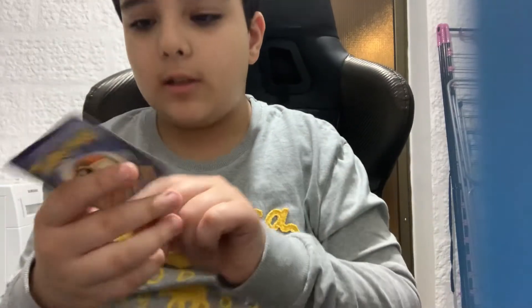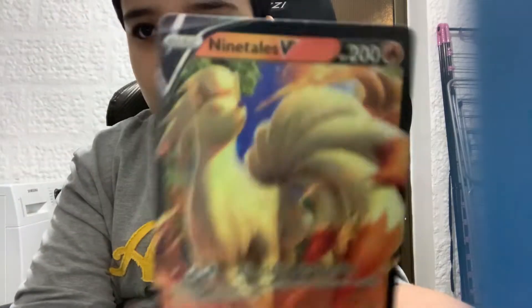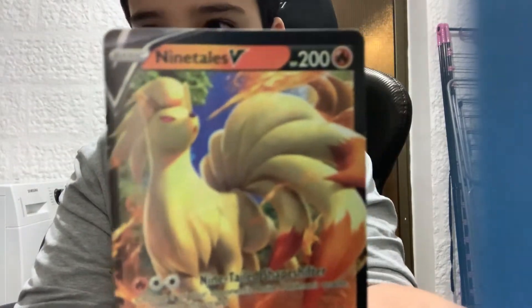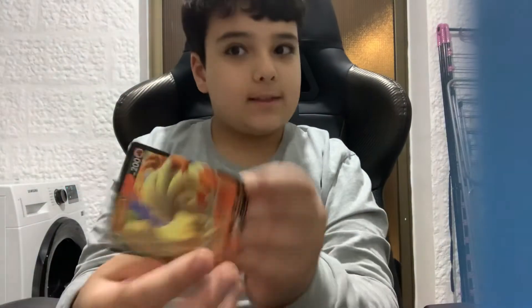We got this card — no way, bro. His name is Ninetales. Look at it — I mean her. Ninetales. 200 HP and look at the damage — 180 damage, bro. That's insane. This is a good card, this is a rare card.